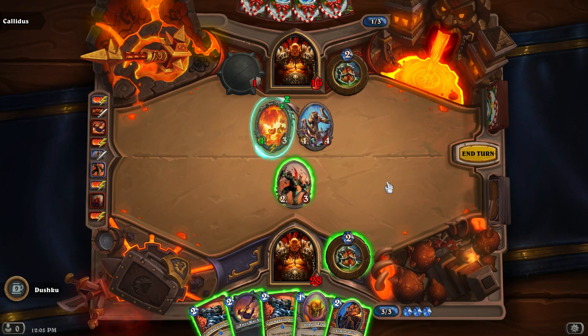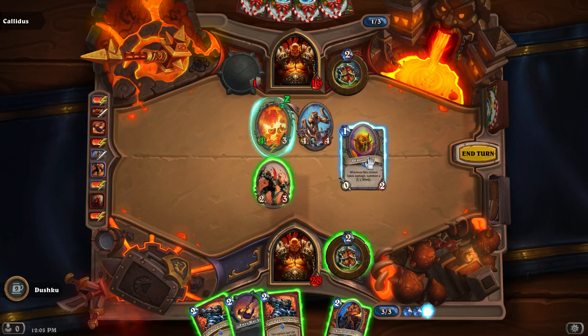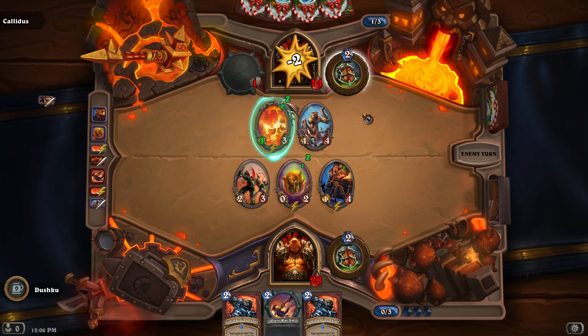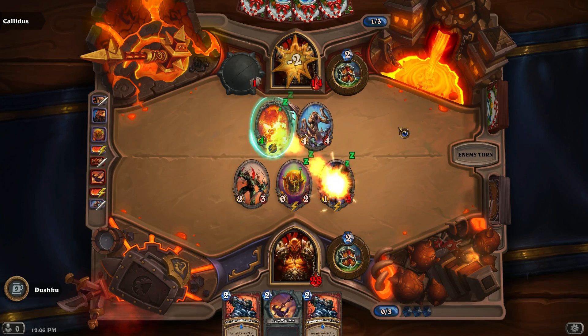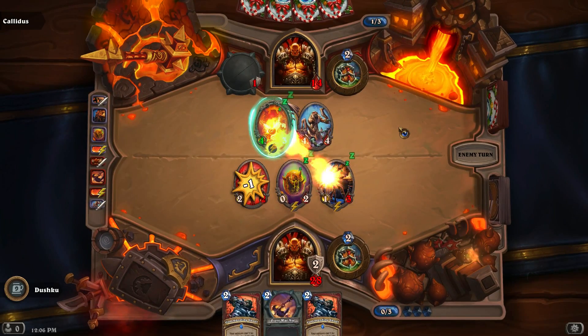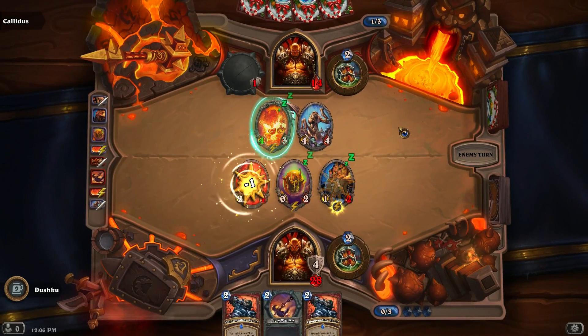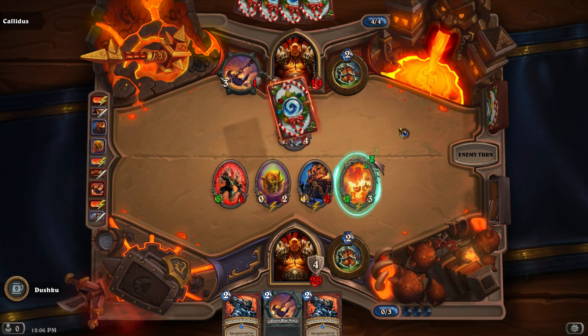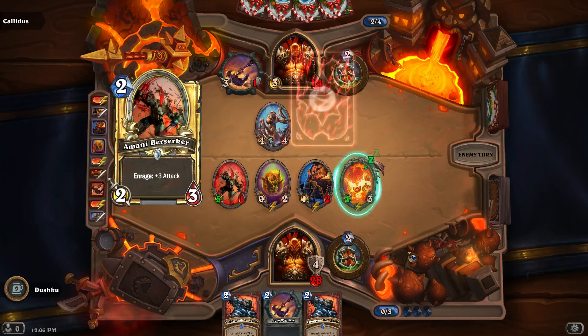I'd really like Commanding Shout here. The opponent's already half dead — as you can see, the opponent's already at half health and we're actually above starting health. We have a better board presence. We did have a bad draw here with the two Commanding Shouts though. Looks like we're pretty much on the same page here. The other Warrior I met before was more of a controlling style.